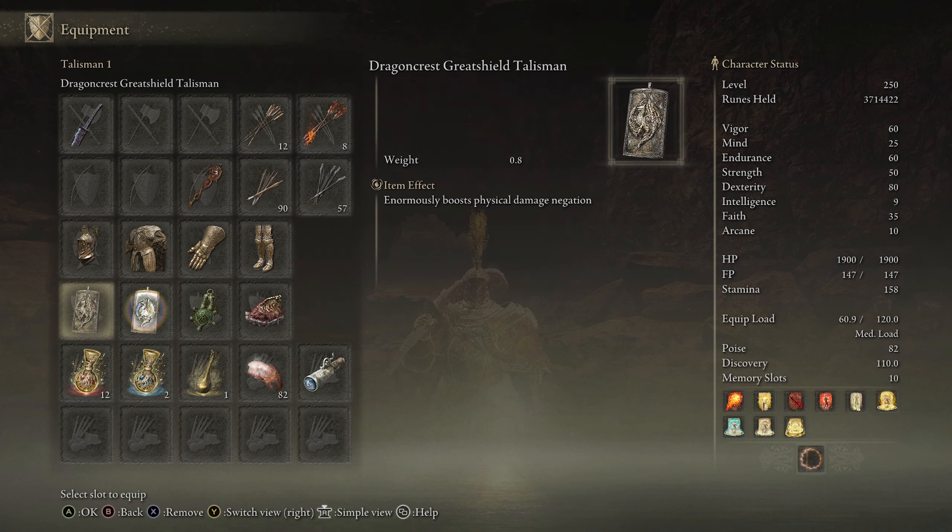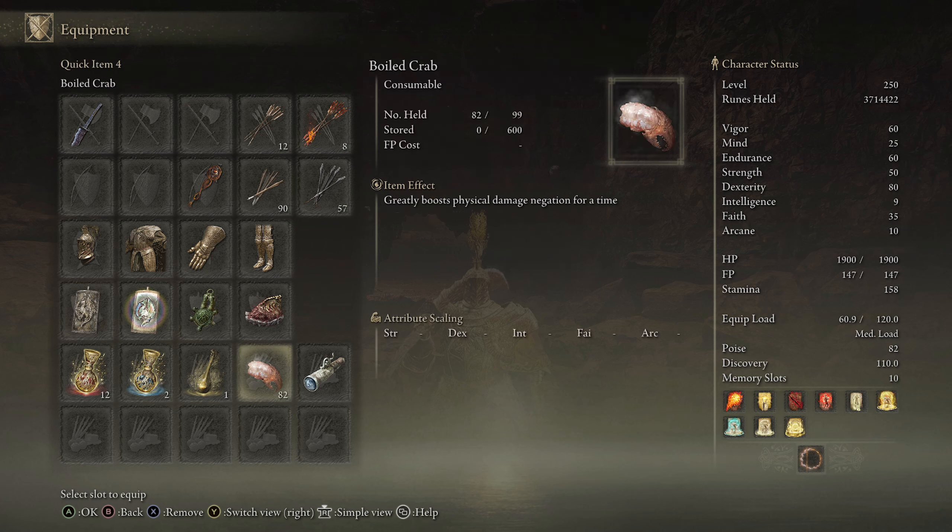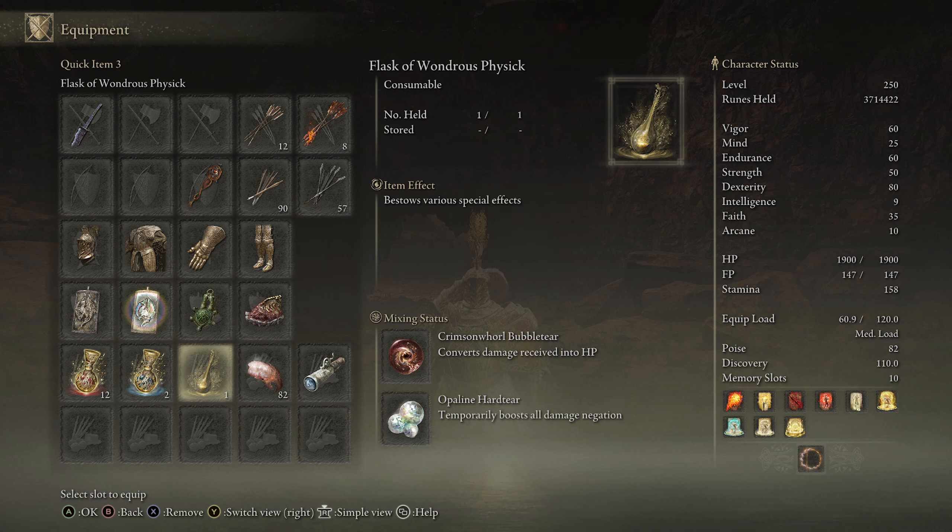For talismans: the Dragoncrest Greatshield Talisman, the Pearl Drake Talisman +3, the Two-Headed Turtle Talisman, and the Shard of Alexander. For our physic, we're using the Crimson Tears Bubble which converts damage received into HP, and the Opaline Hard Tear. My best advice: wait to use this physic until you're low on health and Bayle's health bars are nearly gone — when he's spamming fire everywhere, because all that fire and lightning will just give you health back.